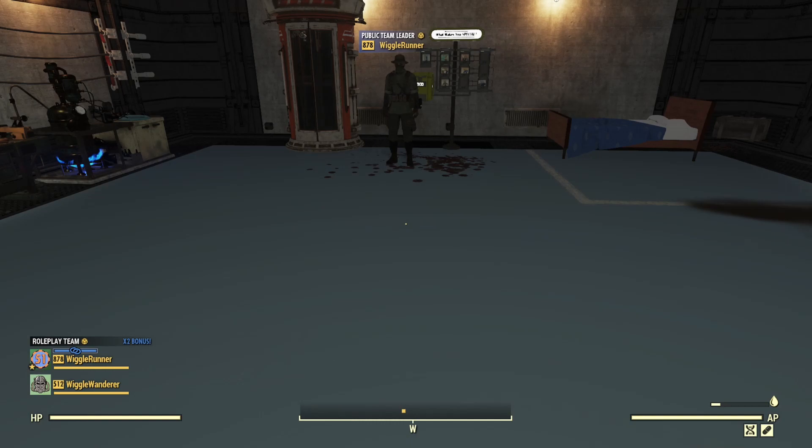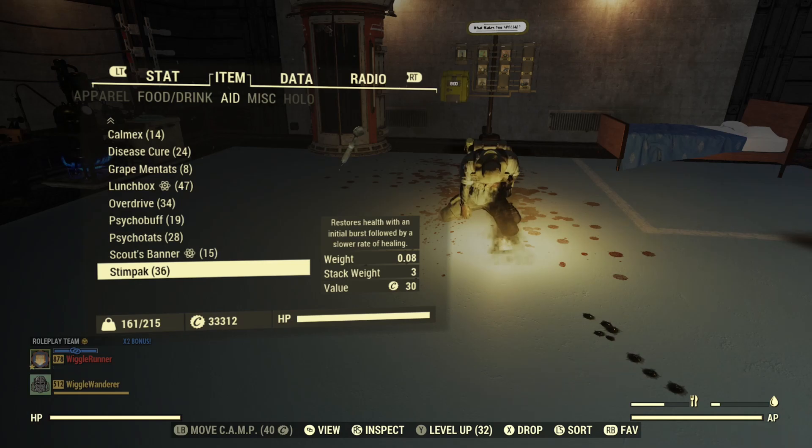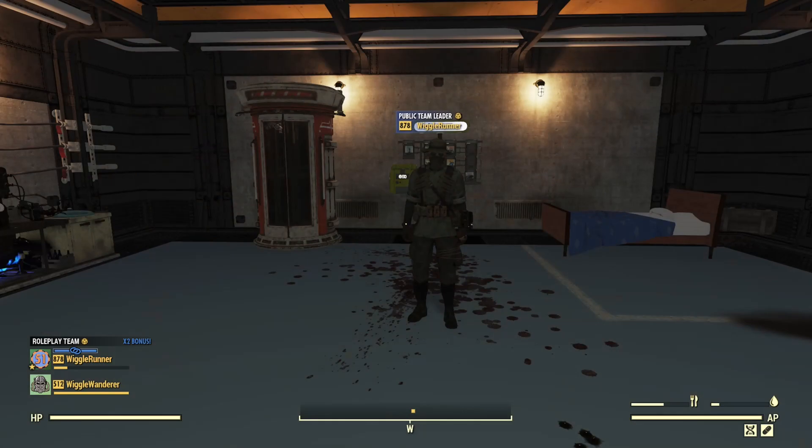Another question: will it work if your teammate is downed? Can you use a stim pack on yourself and have it revive them? That's something I've never tried — I suspect it won't work but I want to test it anyway. With my downed teammate nearby, I activate a stim pack on myself — and no, it doesn't revive them, which is pretty much what I expected.